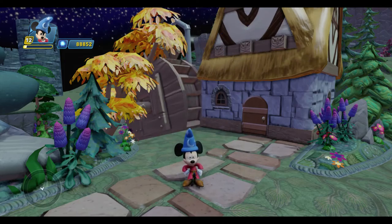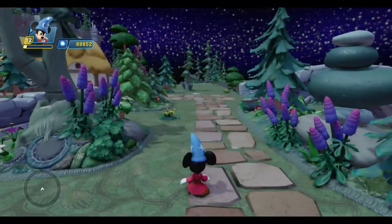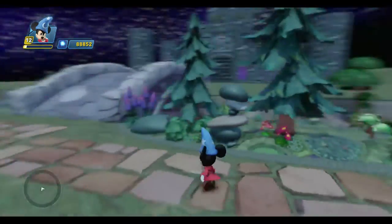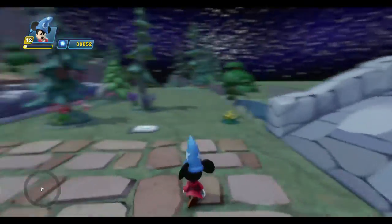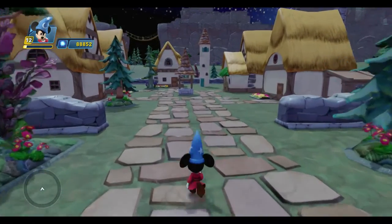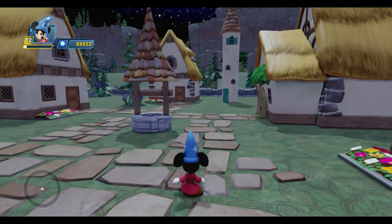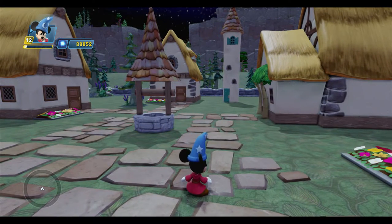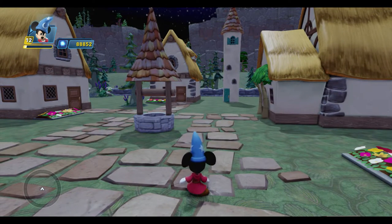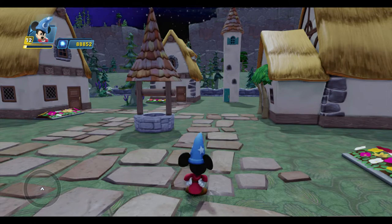One of the first tasks for Mickey is going to be saving the village. When you first come into the Toybox and cross the bridge and enter the village, I want there to be brooms running amok all over the place, terrorizing the villagers and causing all kinds of mischief. Mickey's task will be to save the villagers from the brooms by gathering them together and bringing them to a place of safety. So the first thing I want to do is add enemies.